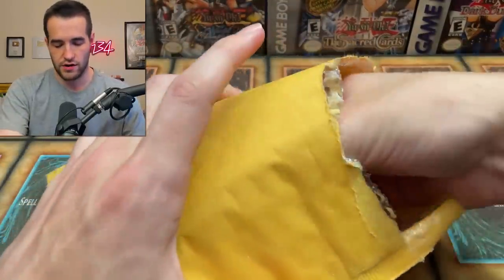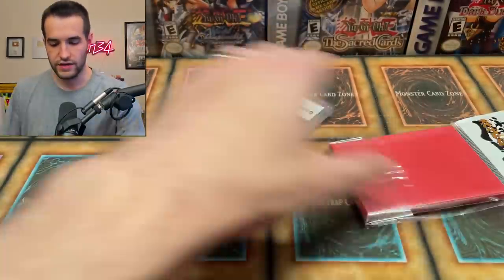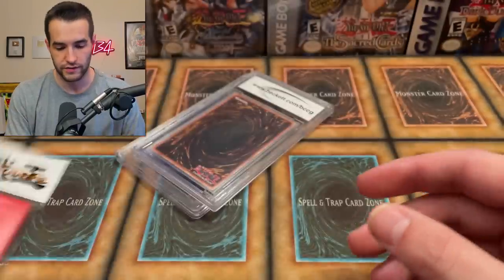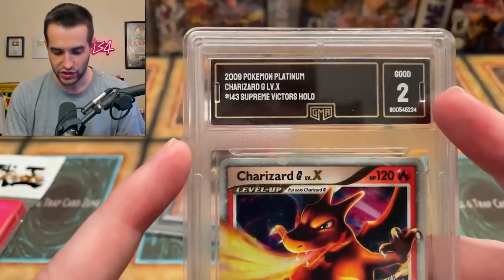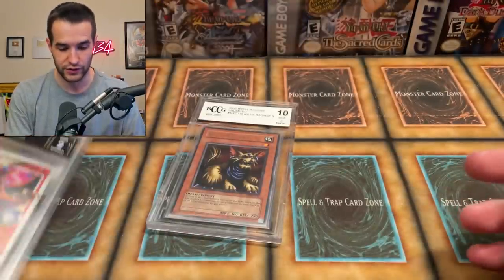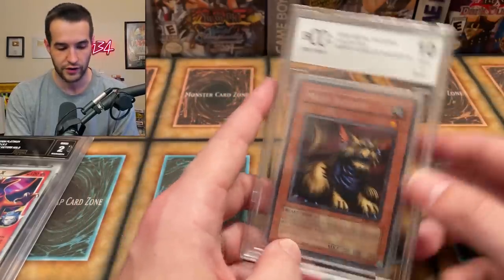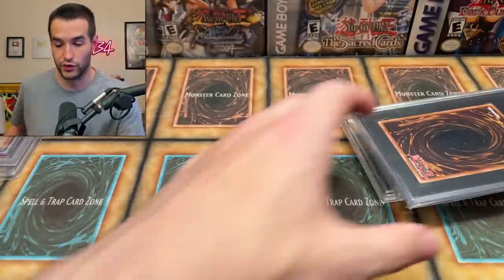We got a bubble mailer with some graded cards. There's a bonus pack of sleeves, and then a Charizard Level X — this grading company gave it a 2, so it's probably in horrible condition, but still a pretty sick card. Then a Milus Radiant — you guys remember the mystery boxes with those metal raiders graded cards. There's also a GMA graded card, a grading company I've never seen before.